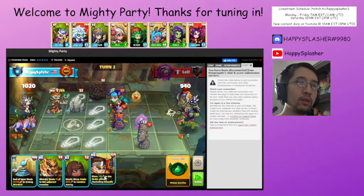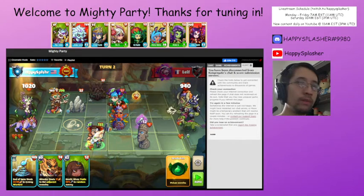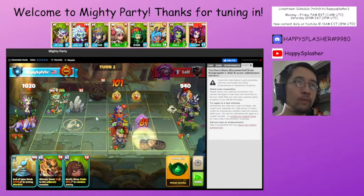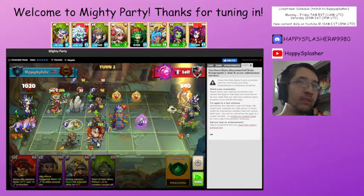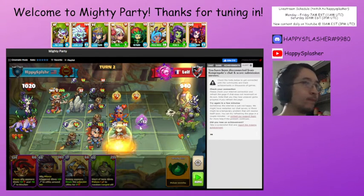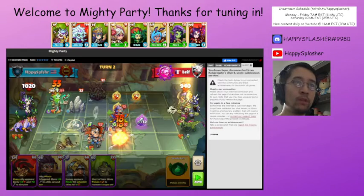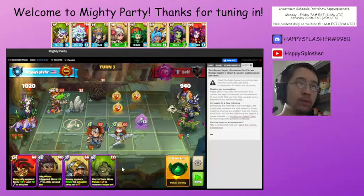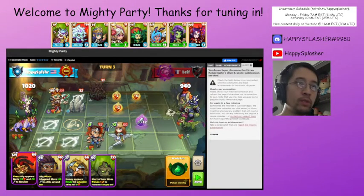We'll summon this attacking unit down here. Just getting rid of some buildings, placing some more attackers, placing some more defense down there so that we can block the lines. Just fought a mental shield — not a problem. Summon this ranged unit to get rid of the enemy.